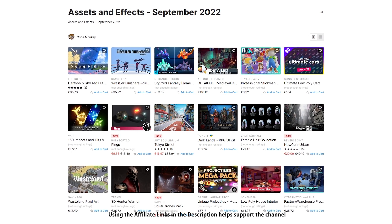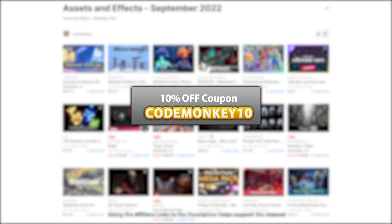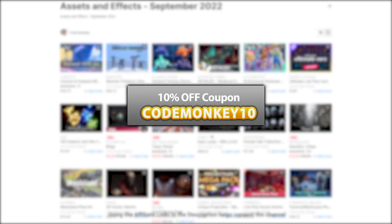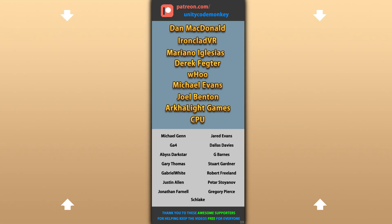Alright, so those are my top 20 new assets on the Unity Asset Store for September 22. There's links to all of them in the description, and as a bonus you can use the coupon code MONKEY10 to get 10% off your order. Also check out my own free and paid assets on the store. Hope that's useful — check out these videos to learn some more. Thanks to these awesome Patreon supporters for making these videos possible. Thank you for watching and I'll see you next time!